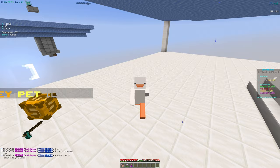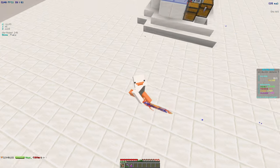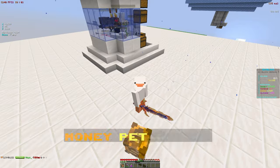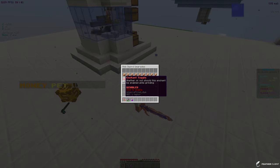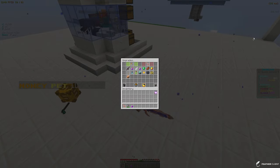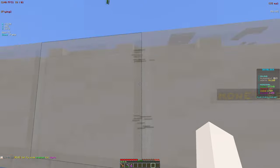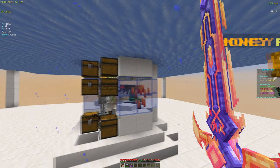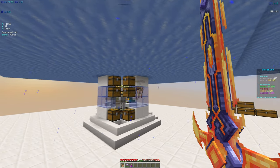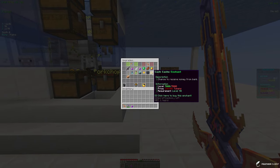It's better than before but still not where we want it to be. Now let me go over how to make the most out of your mob farm and sword. Instead of equipping stack slicer, you can actually toggle and disable it. If you're just starting out and don't have a ton of spawners, stack slicer is good when you have a lot, but with just a few spawners the cash cash enchant gives you way more money.